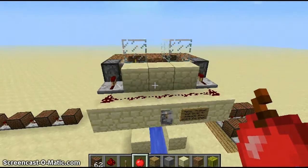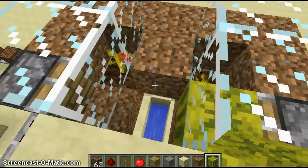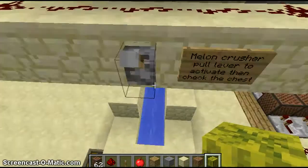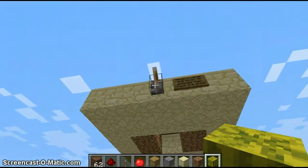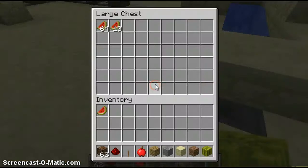That's a melon farm. I put some melons in there — it's probably not the most effective way to do it. Pull the lever and it crushes some melons, and you get melons. And they go to the chest.